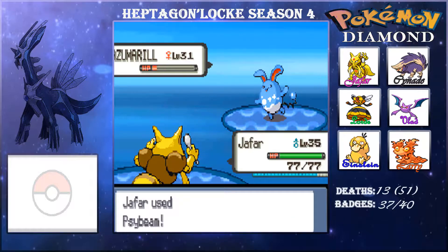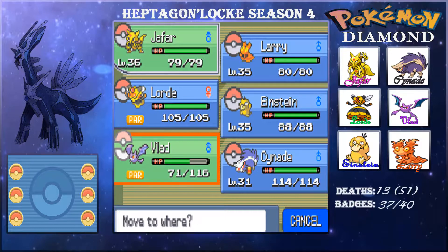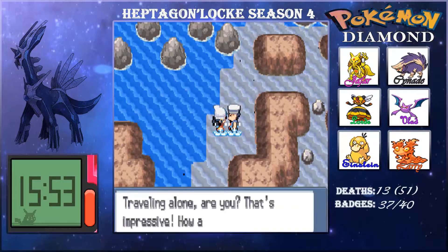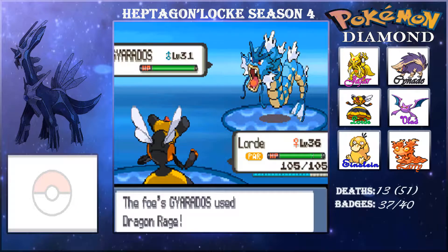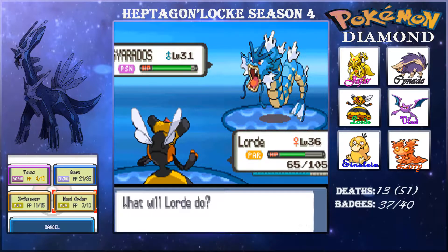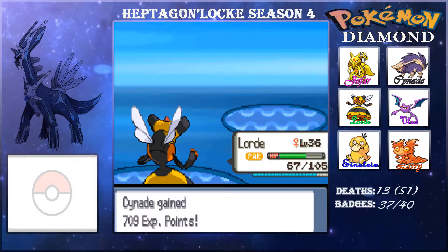I thought she had a Suicune but apparently she doesn't have one anymore. We switch up and give Psyduck the Mystic Water. Then we see another Gyarados — kind of scary — and we can't switch in Jafar because of the potential Bite coming our way. I go for Heal Order and at least we Toxic it, taking it down with poison.